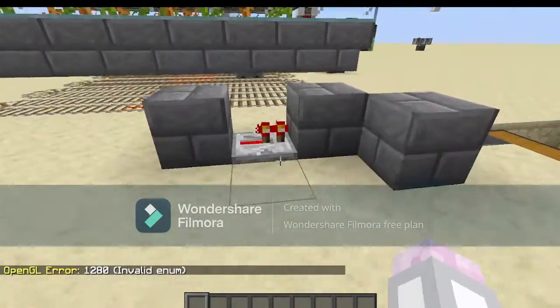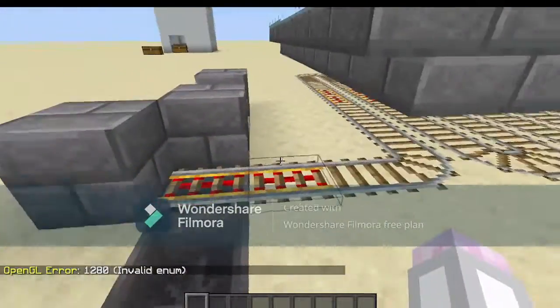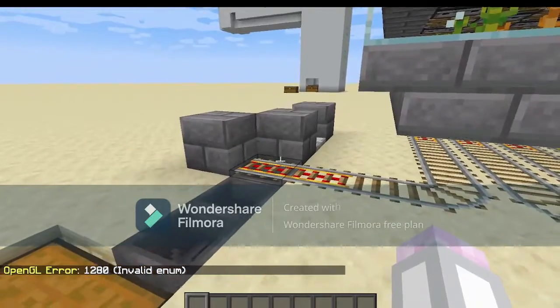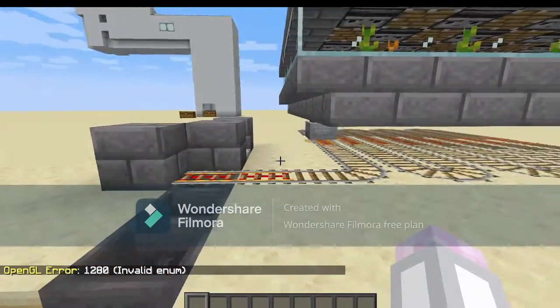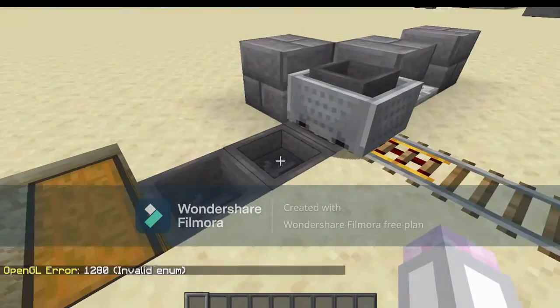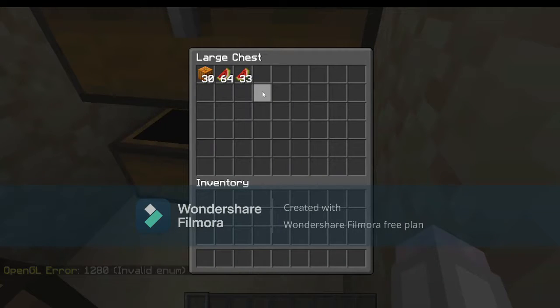You also have the minecart docking system, which will basically keep the minecart in place until all of its stuff has been unloaded, as you are about to see in just a second. There you are. The power rail turns off while there is stuff in the hopper, and it's off again. This is everything that's been collected so far, in the time that I've been talking to you and through a couple of takes.